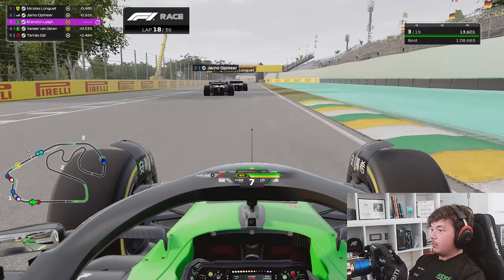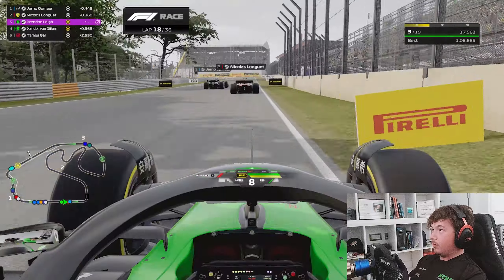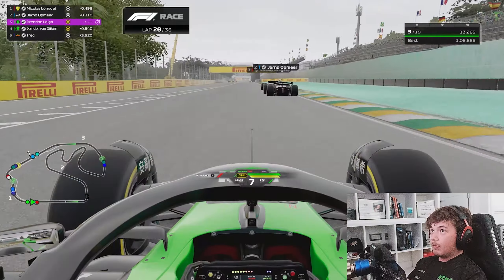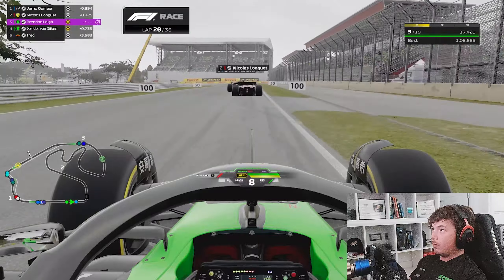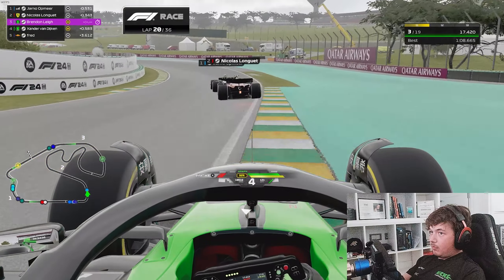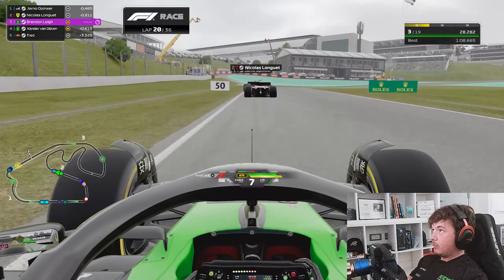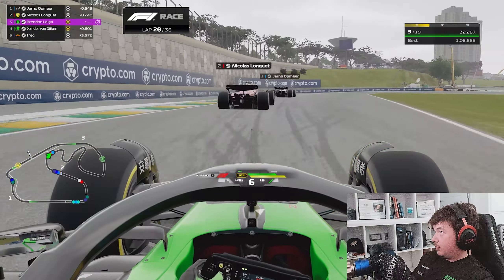We are pulling a gap away from P5 and P6 downwards in this race. You can see me doing a little weave to say to Nicholas and Yarno — look, I'm chilling, I'm here, I'm on a different set of tyres from you. So I'm not looking to fight you guys right now, I'm looking to manage my tyres, manage my race and put myself in as strong a position going forward as possible, rather than pointlessly fighting on a set of tyres that are worse than theirs at this stage of the race.